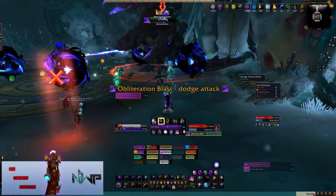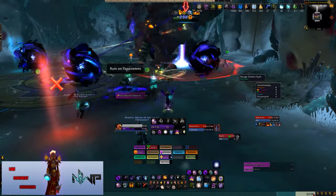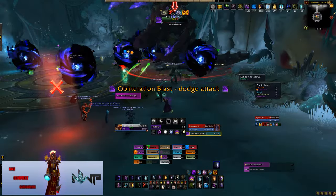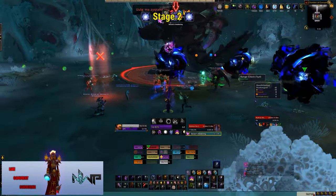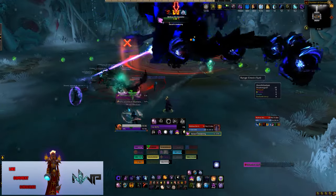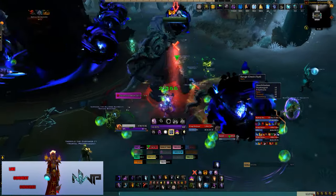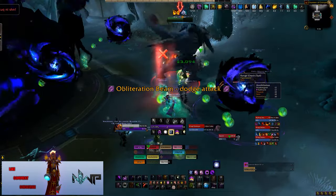We've got a General Vezax-looking guy here, and while he doesn't do the same abilities, there's a lot of visually similar stuff — the little green orbs and that kind of thing. Basically, this fight in normal mode has three mechanics you have to take care of. The biggest one is the Ruinous, or Impending Ruin I believe it's called — two people get a debuff and they need to be as far away from each other as possible. That's what the X and square markers are actually doubling for in the raid.